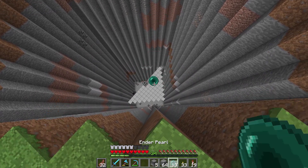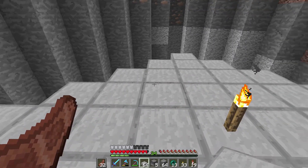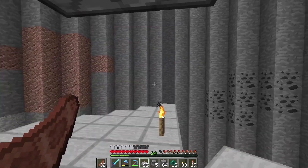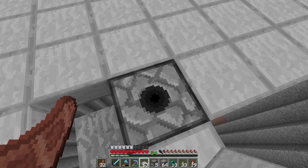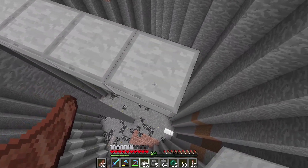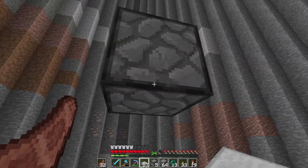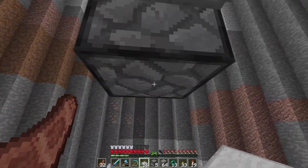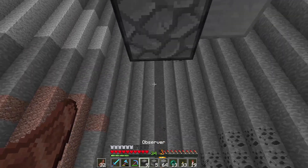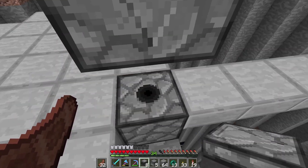I got a little carried away and then remembered I'm making a YouTube video! So let me show you what we're doing here. We're going with a dispenser right here in the middle, facing up, so it'll dispense water and flood the whole platform — every edge is seven blocks out. We'll fill this in as a diamond. Then the next layer has a two-and-a-half block gap using slabs, with another dispenser facing up and an observer observing that dispenser.